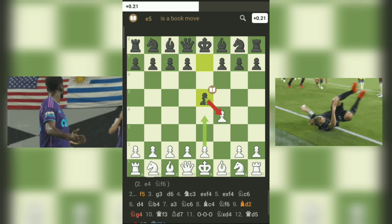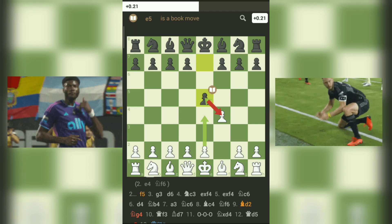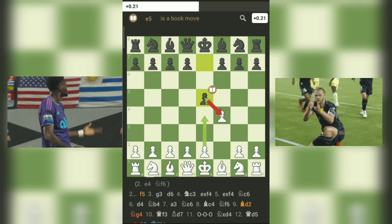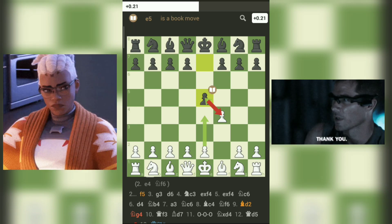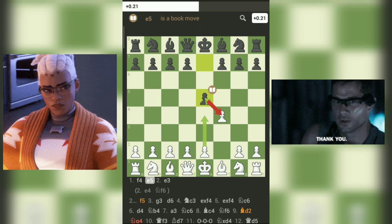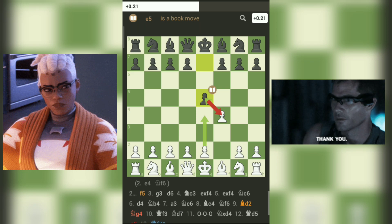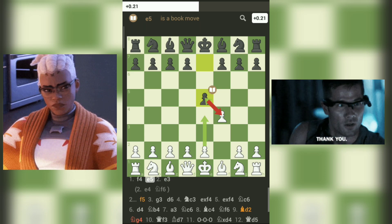Fifth, initiative and counterplay: the Fromm's Gambit provides black with the initiative and the chance to dictate the flow of the game. It can catch white off guard and lead to tactical skirmishes. White needs to handle the extra pawn cautiously and avoid overextending. Sixth, variation knowledge: familiarity with the ensuing positions and tactics is crucial, and both sides need to be prepared to handle the potential complications that arise from the gambit.